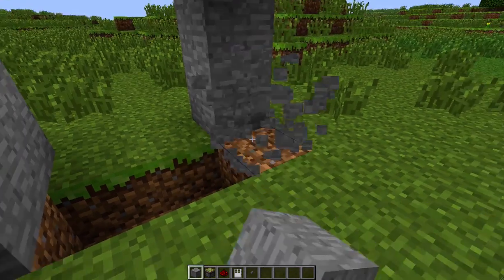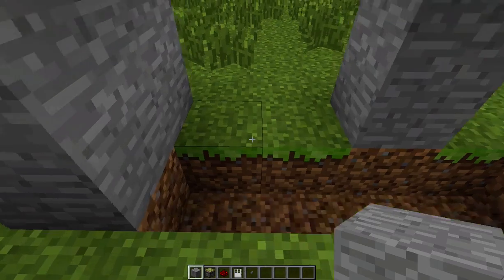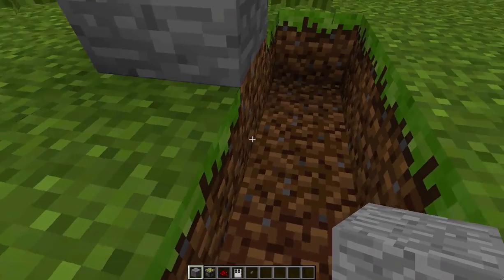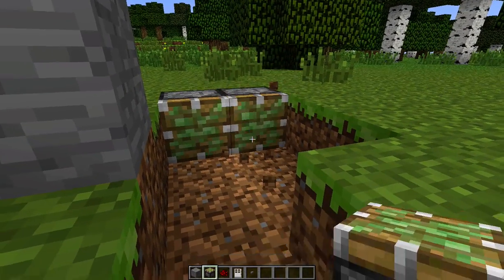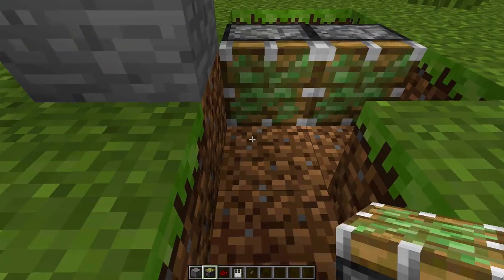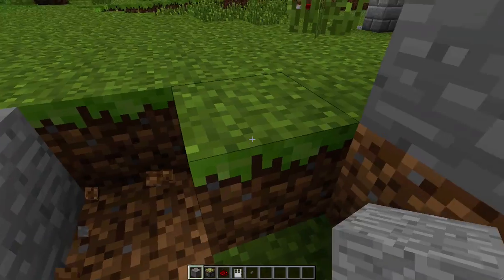Okay, so basically let's get rid of that one. We set this up like this — you don't have to have this, but I just made it. So you want, since the doors will be here, you got to have this on and powered all the time. We're gonna go sticky piston, sticky piston — that's too far back. And we're gonna put a block in front of each sticky piston.